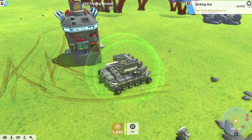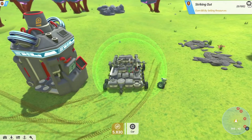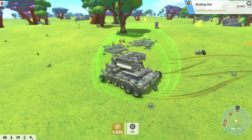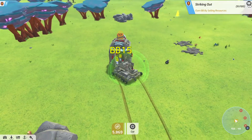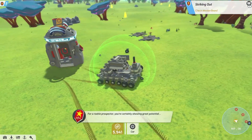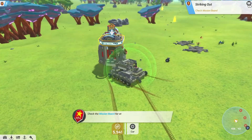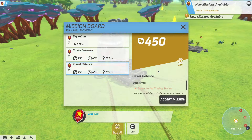That wheel needs to go there. I think we can pick this up. I can't find a use for these wheels — even in the old versions, I've never found a use for these wheels. So we go and harvest this tree, I think. If I move that — there we go, I'm not stuck anymore. Check mission board. Big yellow, crafty business, and turret defense.